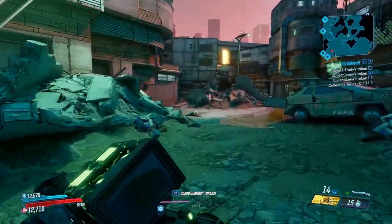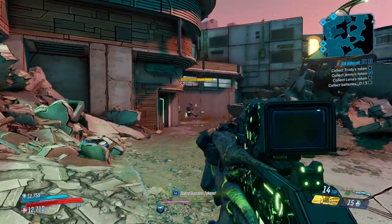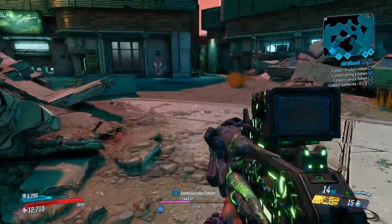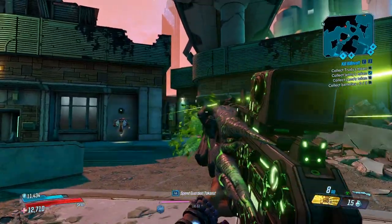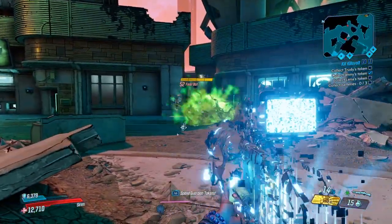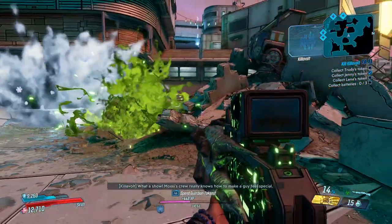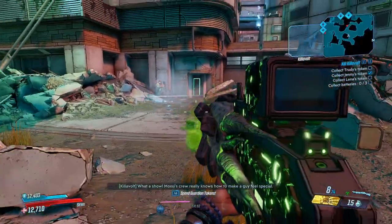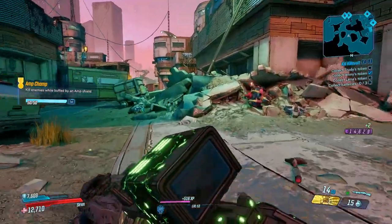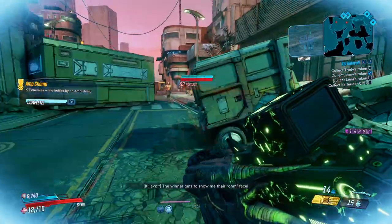You can fire directly at the enemy and it will do damage. But you can also see right here it's quite good to use the throw-away as well. As a first playstyle, you can shoot the enemy, do damage to it, and if any shots are missed then throw the weapon and it will keep attacking, chipping away.